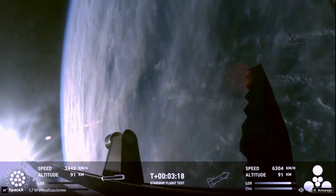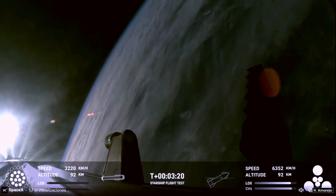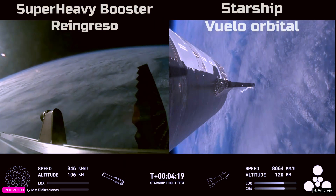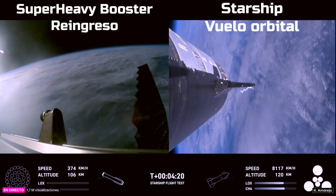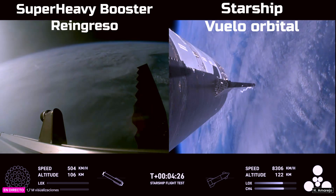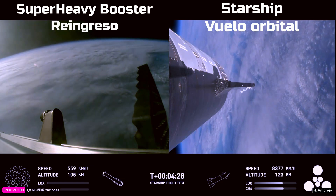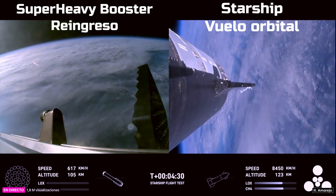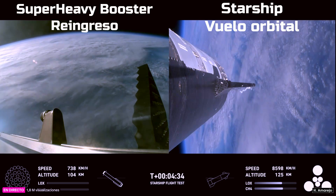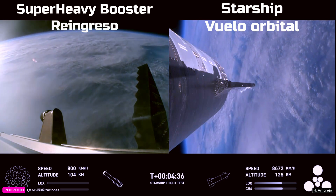Oh man, I need a moment to take my jaw up from the floor because these views of power are just incredible views coming to us. Everything is looking good for both the first stage — the Super Heavy booster — on the left-hand side of your screen, as well as Starship, which we also refer to as the ship, on the right-hand side of your screen.